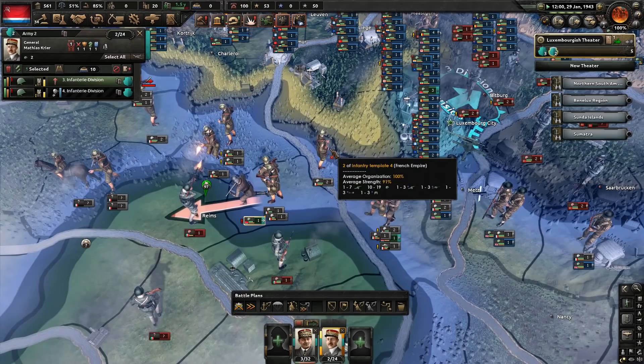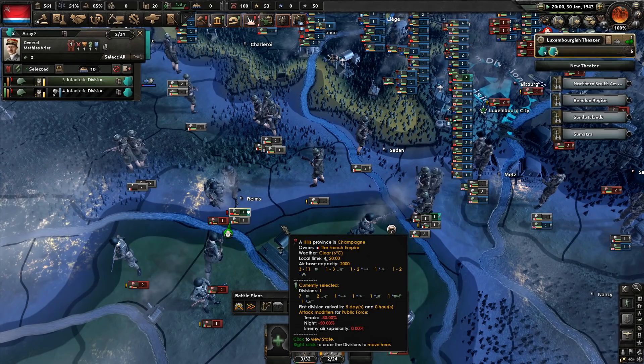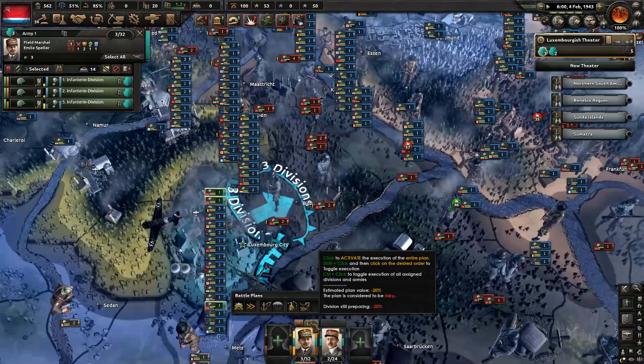So we do successfully lead an attack on Reims — let's just say it was us leading the attack. We get in there and then we have to defend it against an Italian counterattack, but those counterattacks have to go across a river, so they're being debuffed and our single division is enough to hold the enemy off. So yes, let's just say that was all us. We have done it once again.